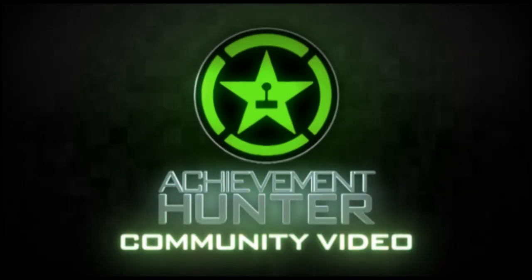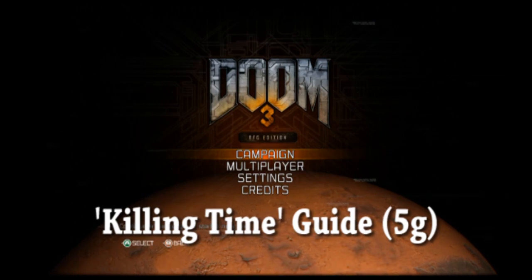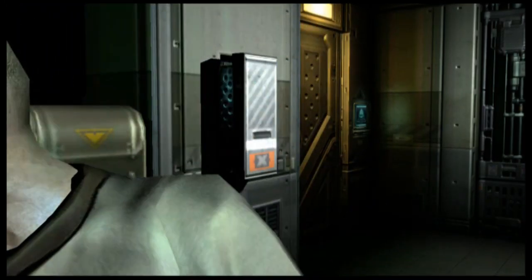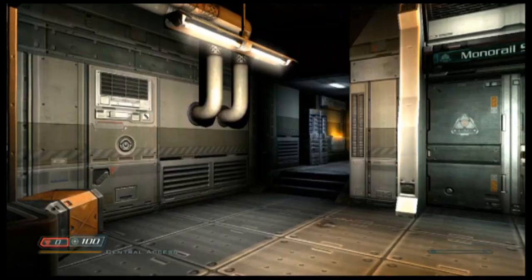Hey, what's up guys, it's Hightower here and I am playing the Doom 3 BFG Edition. I'm going to show you how to get the Killing Time achievement, which requires you to get 25,000 points in Super Turbo Turkey Puncher 3.